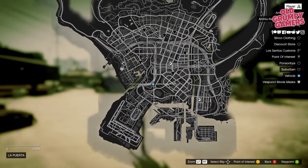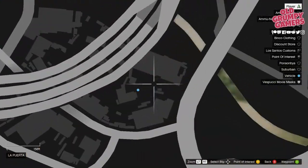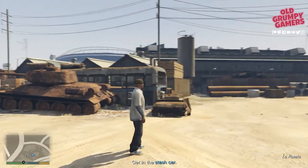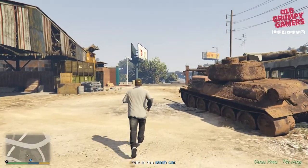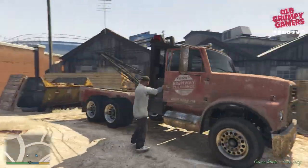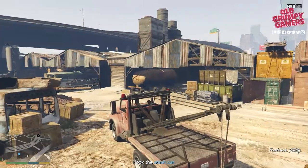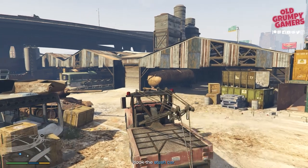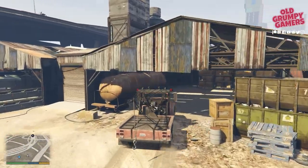First and foremost, the vehicle can be found here, so let's pick it up from the yard. Head straight to the tow truck — don't go to the car that's sitting there. Jump in and then head to the shed. Once we've got the tow truck started, we are on a really strict timeline — we have absolutely no time for dilly-dally.